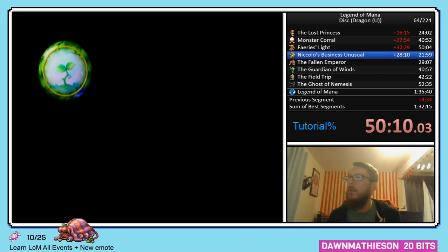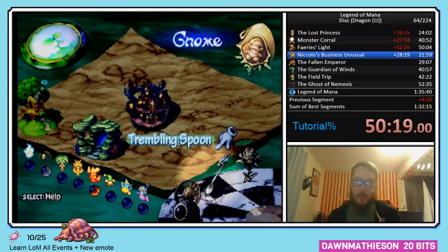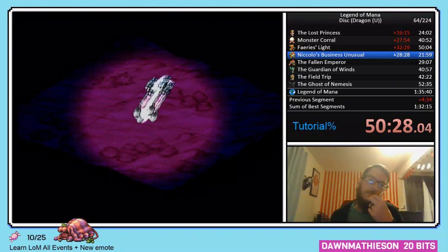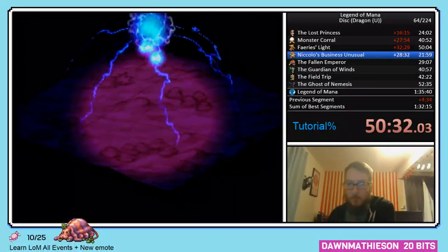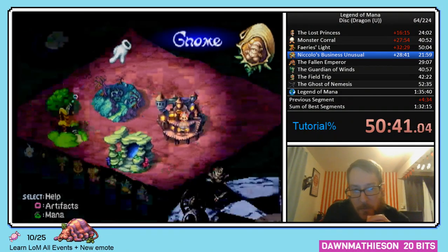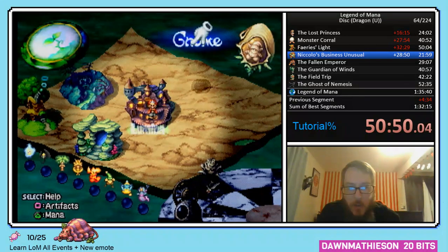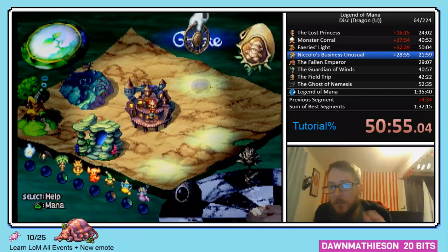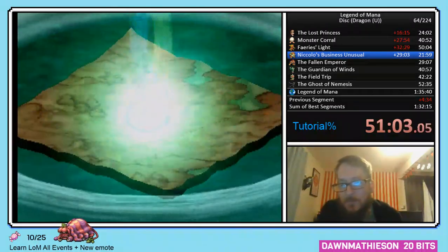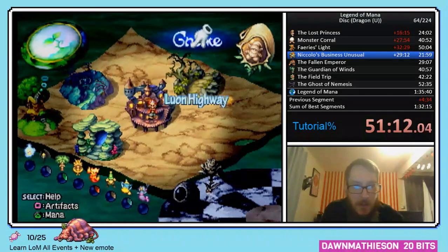The reason we still have Niccolo with us is because he still wants our help — that's where we're going next. Go to the left and drop the Trembling Spoon, which is a very important artifact in this category — it becomes the Underworld. After dropping the Underworld, go north of Lumina and drop the Wheel. The Wheel becomes the Highway. This is called Niccolo's Business Unusual — there are actually four or five of them, but I think we only do one in this category.